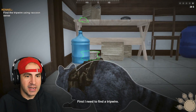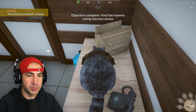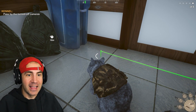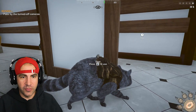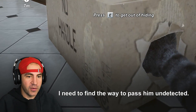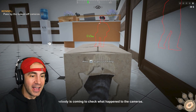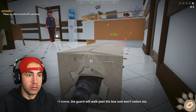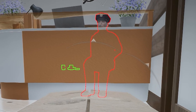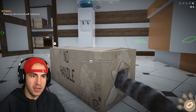Oh my goodness. First, I need to find a trip wire. Trip wire, yes please. What do we got up on this table? Rope trap, yes please. So let's set up this trap like this and like this. How am I gonna get him in here? I wonder if I gotta get him to see me first. Let's see if this works. Guard right there — I need to find a way to pass him undetected. You can't see me in this box, can you? Uh-oh, somebody's coming. Check what happened to the cameras. Don't move. Oh, he's gonna get tripped. That'll be good. But what about this guy? This guy might be a problem. I'm gonna do sneaky. That guy tripped. We gotta get in that room. Please don't see me. He doesn't see me. Press E to get out of hiding.